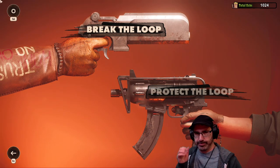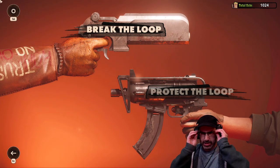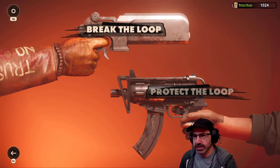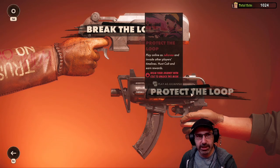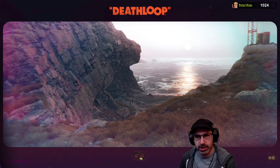Leona's in France — is that where they are? Yeah. So: break the loop — play as Colt and experience all the loop has to offer. And I can't protect the loop as Juliana yet. Oh, this is the online part — as Juliana, invade other players' timelines. Oh, interesting! Thanks, Azaria. Alright, here we go. So Juliana is going to be my rival, but whether or not she's a player or AI — it's kind of up to you as you start playing. Oh, interesting.